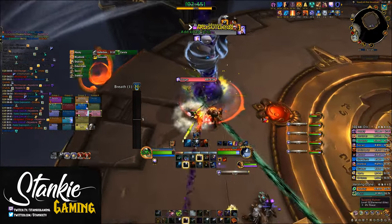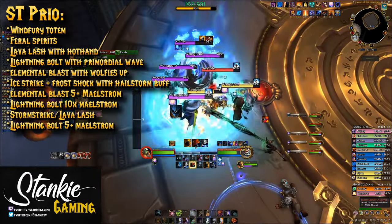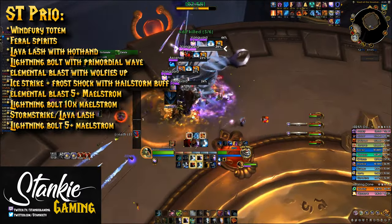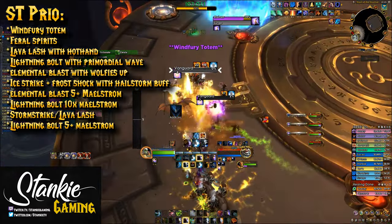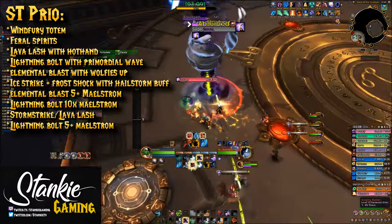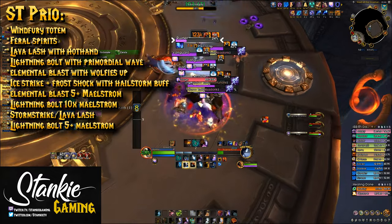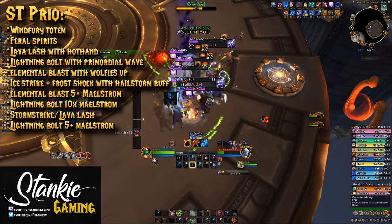For single target priority: Feral Spirits on cooldown; Lava Lash if Hot Hand is active or you have 6 or more stacks of Ashen Catalyst; Lightning Bolt if you're at 10 stacks with Primordial Wave buff up; otherwise Elemental Blast if at 5 plus stacks with any wolves up, or if you're about to hit 2 charges; Ice Strikes; Frost Shock with Hailstorm buff; Primordial Wave; Lava Lash if Flameshock is about to run out — which should never be the case — then Elemental Blast at 5 stacks of Maelstrom; Lightning Bolt at 10 stacks with only 1 charge of Elemental Blast; and fill with Stormstrike, unempowered Lava Lashes, Frost Shocks, and Flameshock.